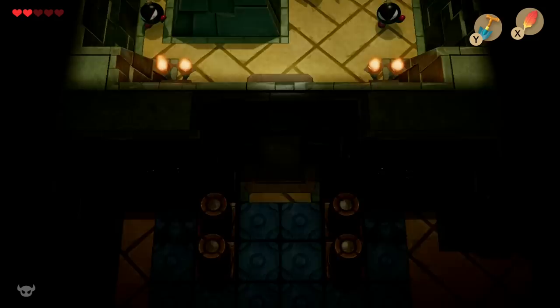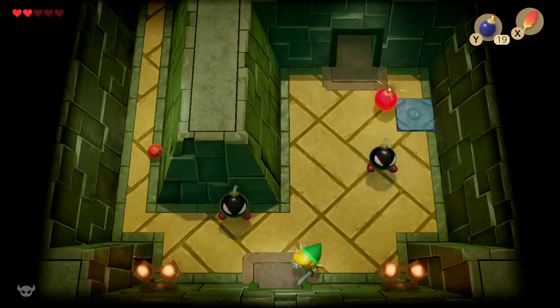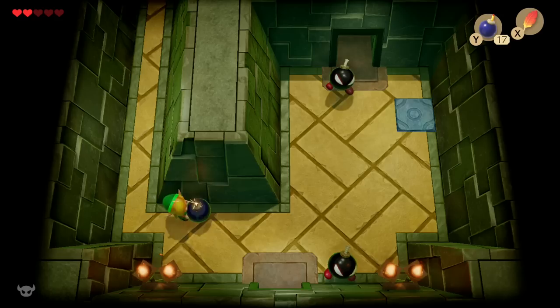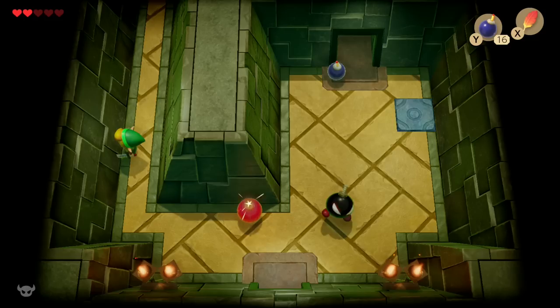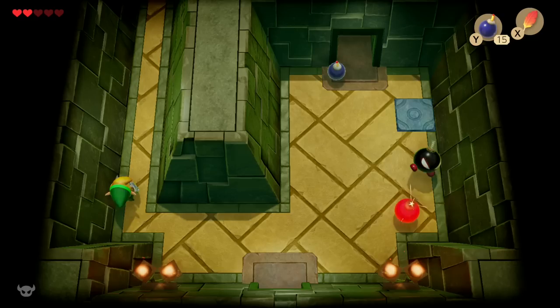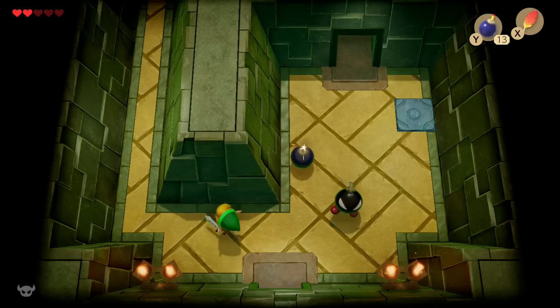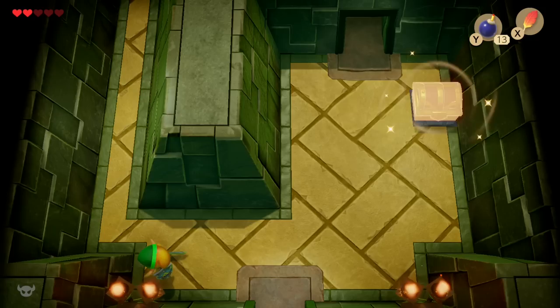First things first, pick up a pot, throw it at this door, and we're introduced to a couple new enemies — these little bomb dudes. You can hit them with your sword, but if you do, they start bouncing around the room and will explode after a couple of seconds. I recommend planting a bomb and letting them walk into it. This is a lot easier said than done — I'm going to waste like five bombs here. He just keeps walking out of the blast radius every single time. Eventually I get frustrated and hit him with my sword.